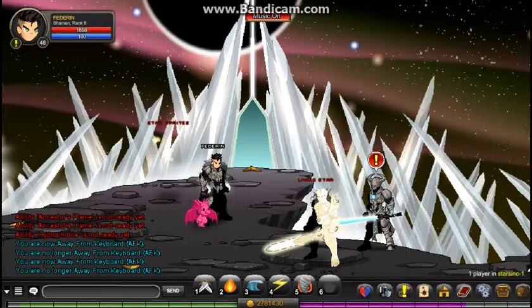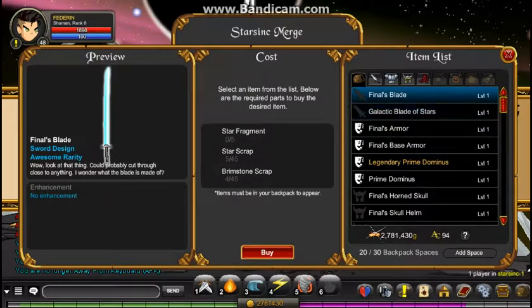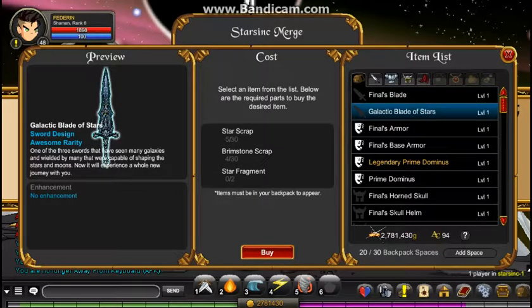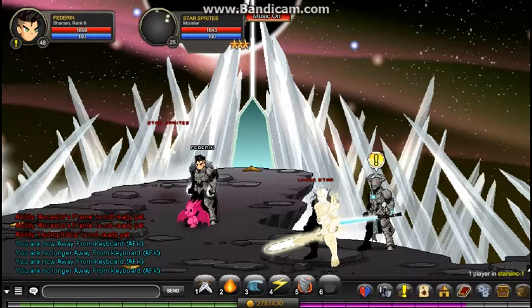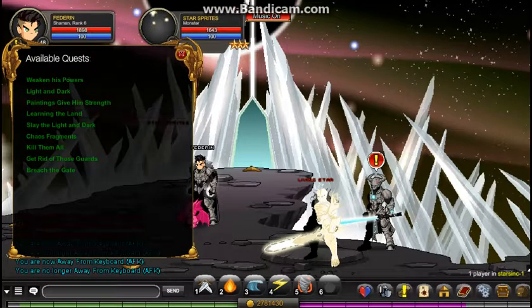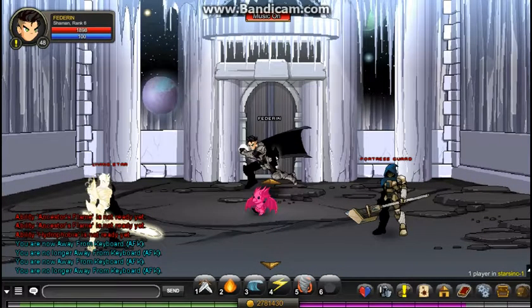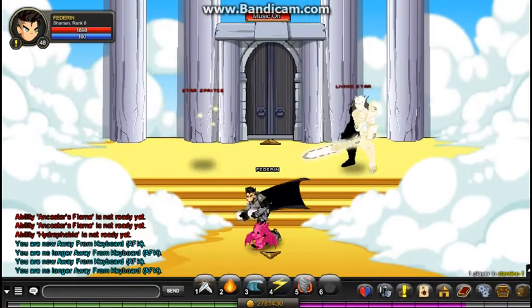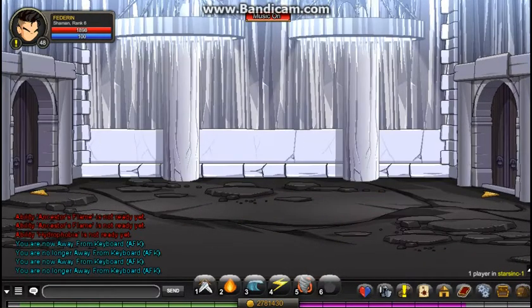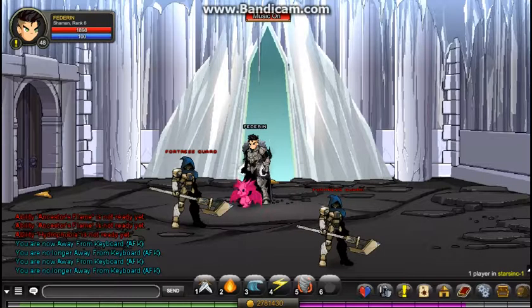Now I'm going to show you how to get the sword, but I'm not actually going to do it because it's way too hard. So to craft the sword - this works for both swords by the way - star scrap comes from killing star sprites, brimstone from killing the imps. For the star fragments, you have to do all these quests until you get to a certain point, then get the guard's key and go through the portal.